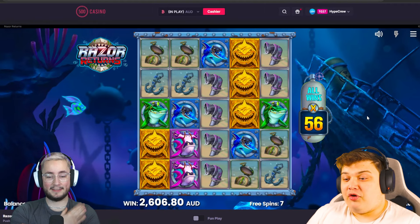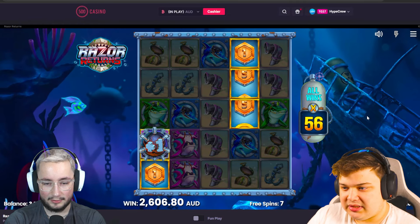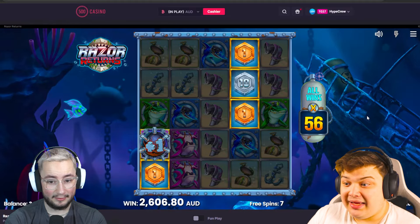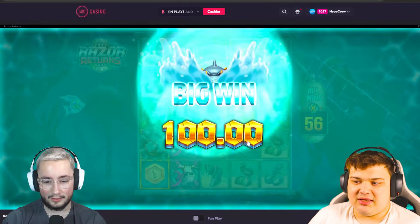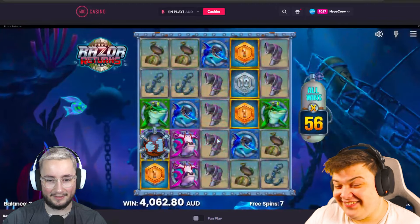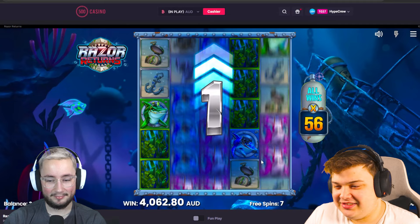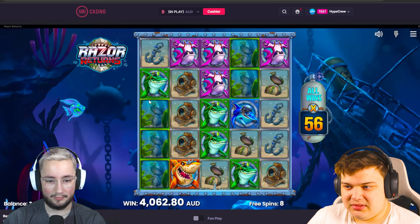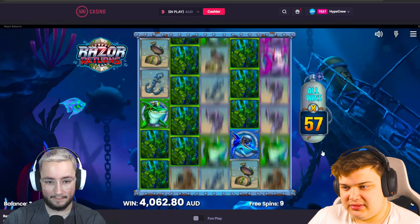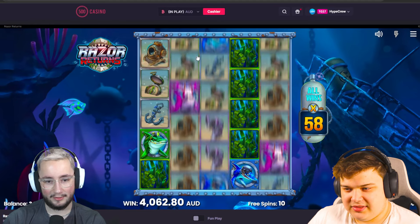If we did the same thing with the orange shark, imagine how much that would be. More seaweed — come on, keep it going! It's listening, keep going — this could get big. We got coins! 56x — five coins is good. An extra spin — 10. That's 560x. Yeah, this is over a grand. Oh my god, just from five coins! This game is so fun when it hits.